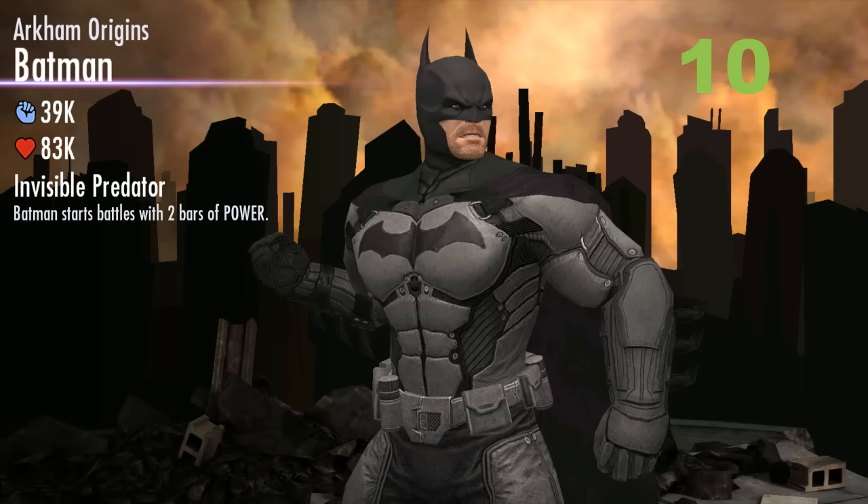Starting at number 10, we have Arkham Origins Batman. His passive is called Invisible Predator, and that allows him to start off with two bars of power. Arkham Origins Batman is a great character because starting off with two bars of power can be a difference maker in any game. It can essentially turn any fight from a 3 on 3 to a 3 on 2 in your favor. He also has very fast basic attacks — swipe and tap attacks — so that makes him a favor style as well. He has a good damage stat and a good health stat, and overall Arkham Origins Batman adds stability to any lineup.